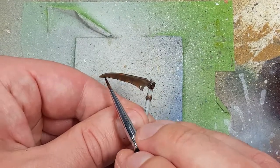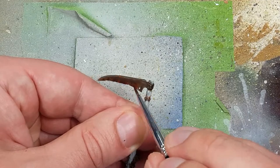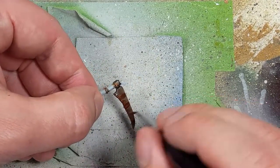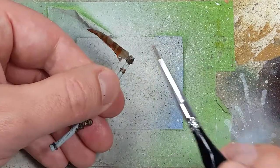And once that is done, with Gulliman Flesh, we're going to apply this onto his scythe. When blood dries it turns brown, and Gulliman Flesh will look pretty good to give the appearance of dried blood.